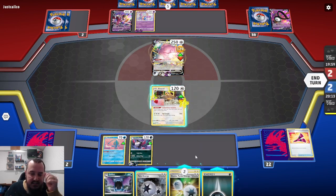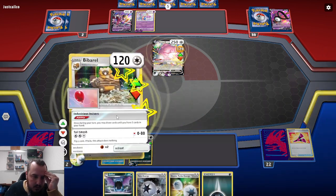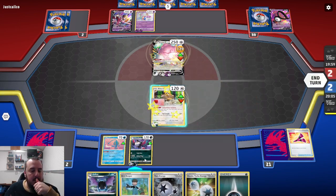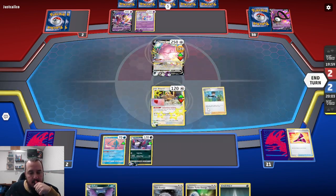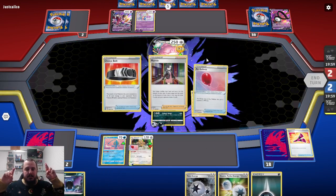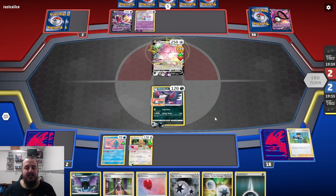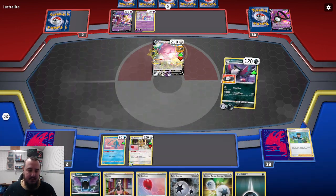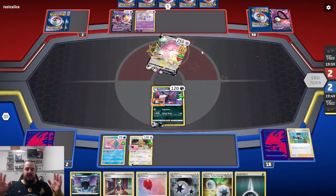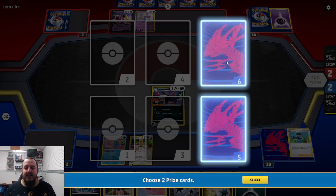The Barbaro is going to go into the Active. What do we have? Yellowhorn again — not what I want to see, really. Play that down. Industrious Incisors. Bird Keeper for three. Please, please, please — Choice Belt! Yes! Good game. That does get the KO, right? I'm not missing anything? Yes. Two prizes. Last two prizes. There we go.